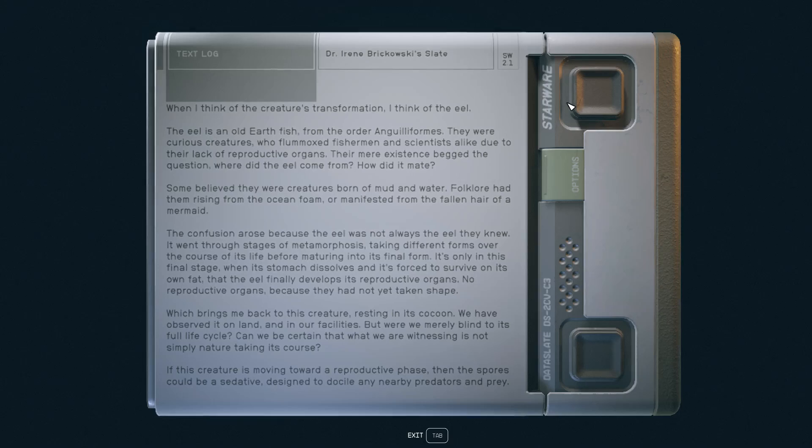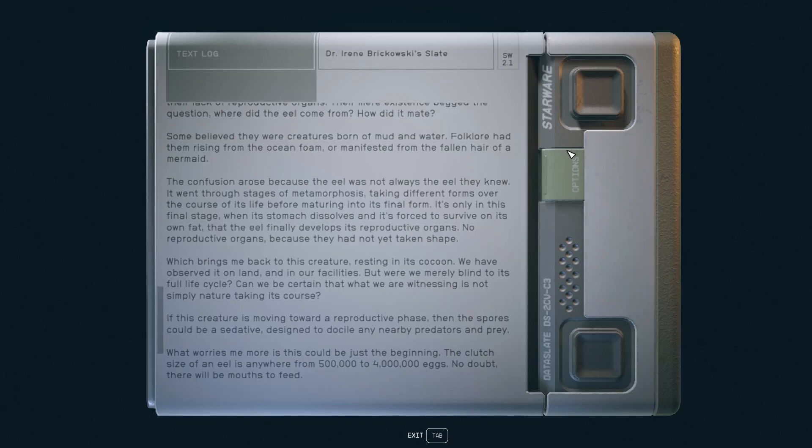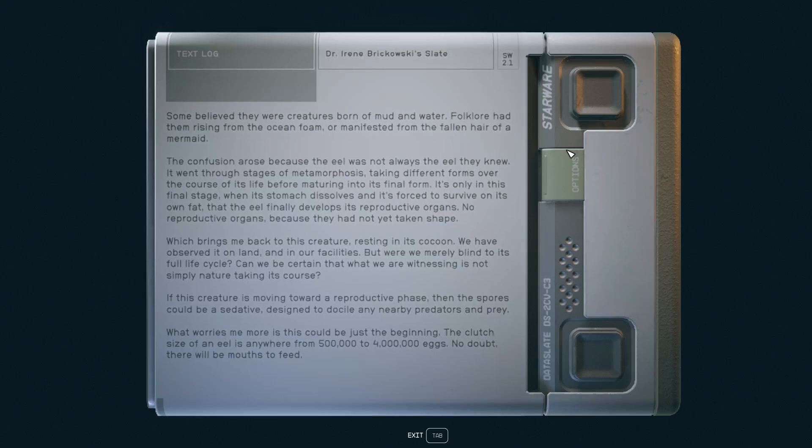This is actually interesting — this is a real thing. People didn't know where eels came from for a while. Definitely look into that if you like that type of thing. Some believe they were a creature born of mud and water. Folklore had them rising from the ocean foam or manifested in the fallen hair of a mermaid. The confusion arose because eels were not always the eel they knew — it went through stages of metamorphosis, taking different forms over the course of its life before maturing into its final form. It's only in this final stage, when its stomach dissolves and it's forced to survive on its own fat, that the eel finally develops its reproductive organs.